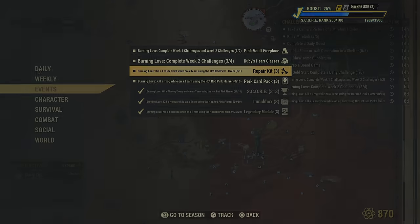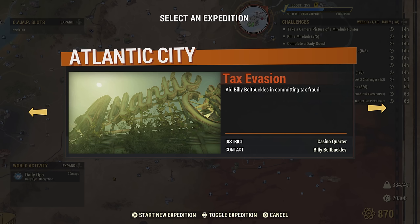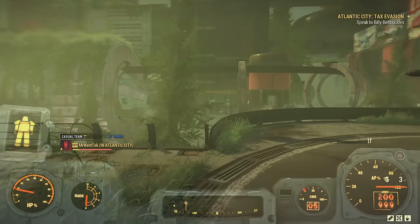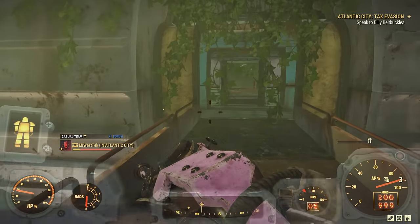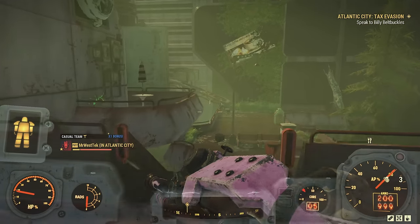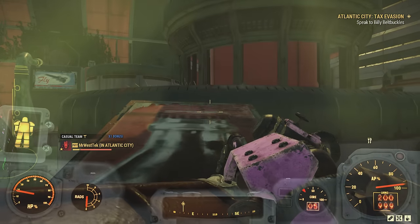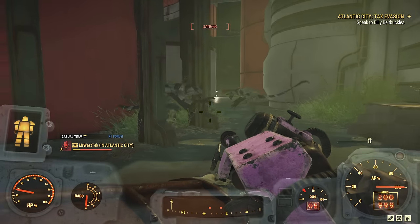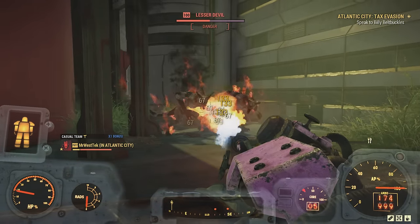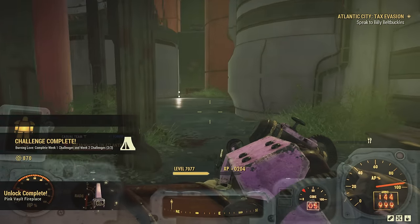We have five total challenges but you only need to complete four. For the next challenge we need to find a Lesser Devil — start up an expedition, specifically Tax Evasion. Once you spawn into Atlantic City with Tax Evasion selected, come over to the spot I'm showing and there will be two Lesser Devils. These guys always spawn up here. You do not have to do the whole expedition — just start it up, come over, and kill them. That's all you need to complete week two's challenge.